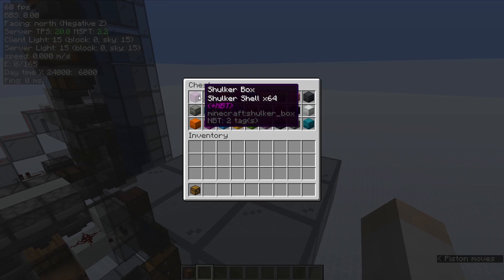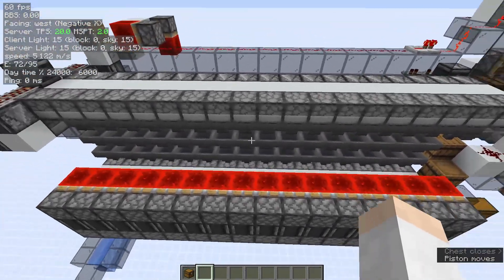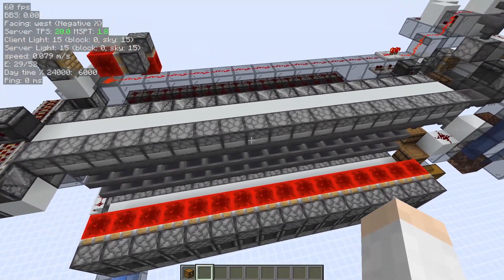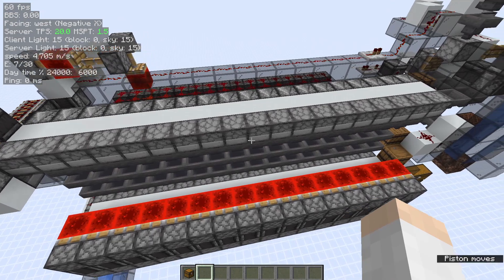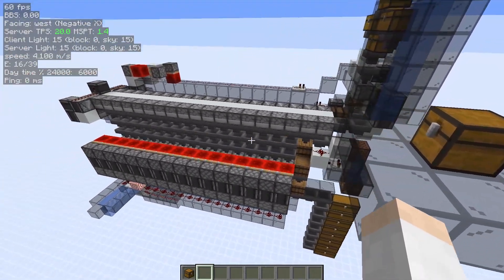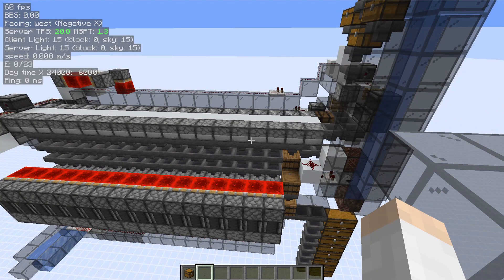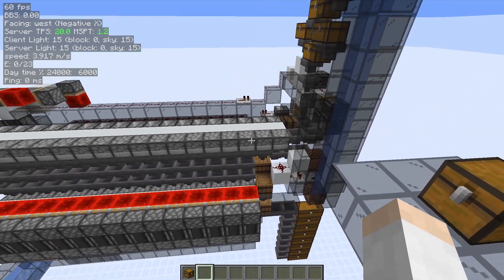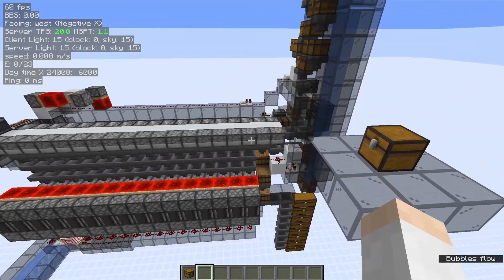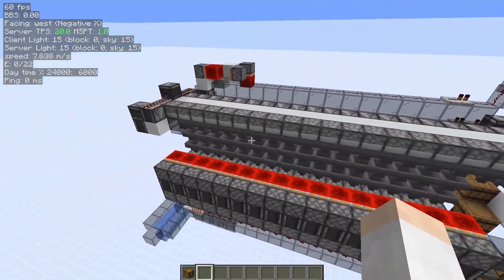You can also make these slices 16 stack compatible, but in this case you still need to have separate contraptions for 64 stackables and 16 stackables. In an actual storage system you need a shulker box splitter array first to sort your player input into boxes of single item types, but there are some great designs out there that work well. So overall this allows running single speed chest holes at 16x speed.